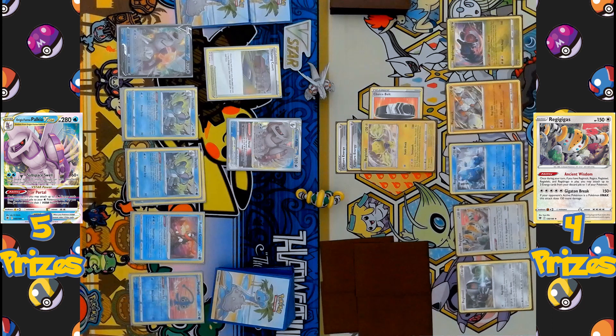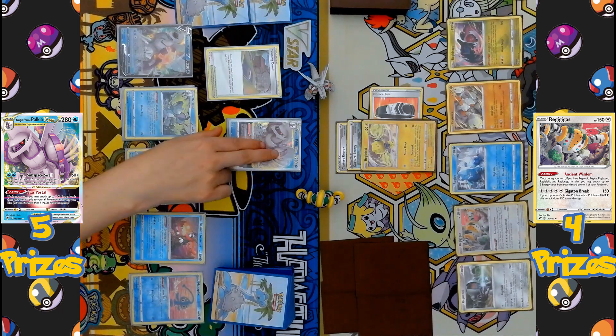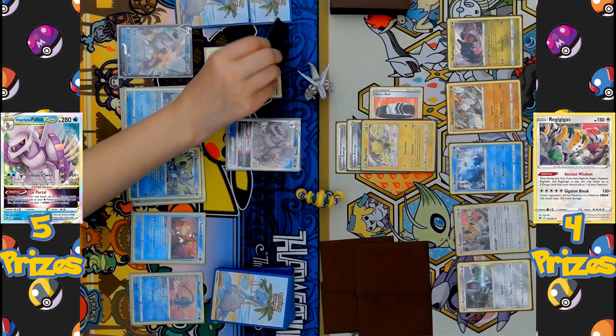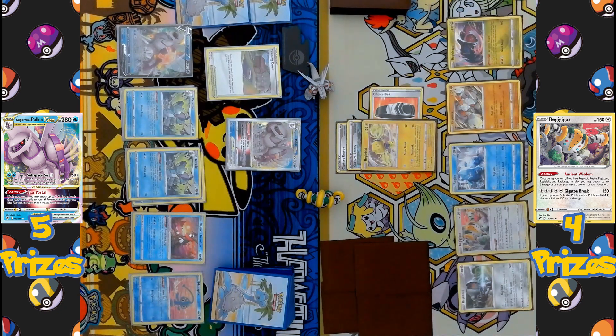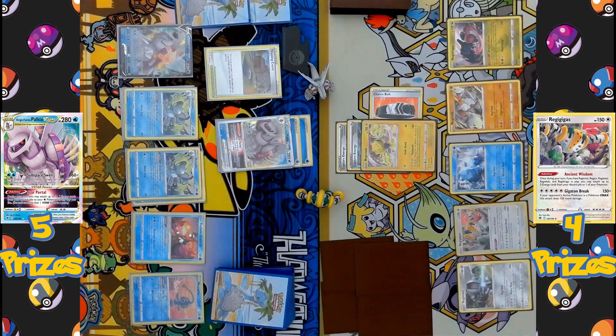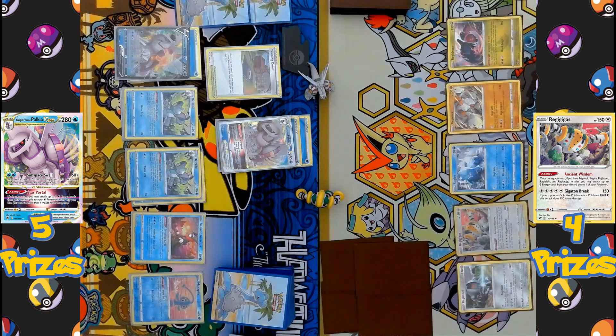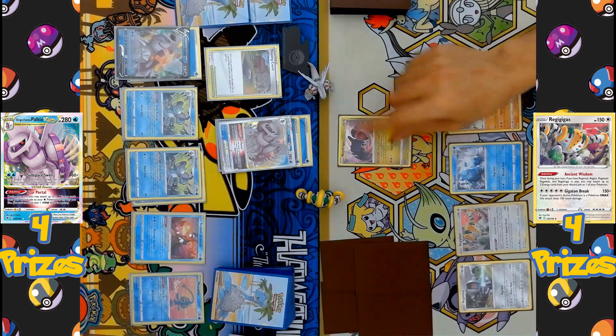Training Court activates, getting a discarded Water Energy back into the hand, which is then discarded again to activate Radiant Greninja's Concealed Cards ability and draw two cards. The V-Star Power is activated — Star Portal — letting Palkia V-Star get three discarded Water Energies to attach to any Pokémon on its side. Two go onto Palkia itself and one onto the benched Palkia V. The attack Sub-Space Swell hits for 260 damage, taking the second KO.